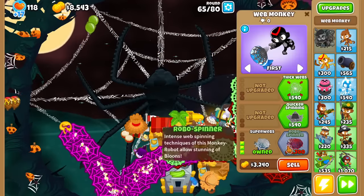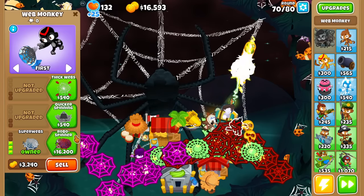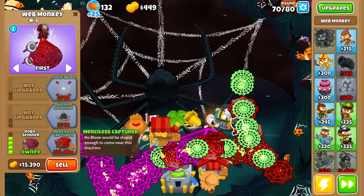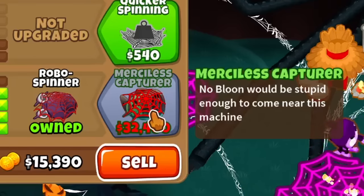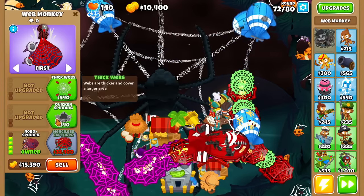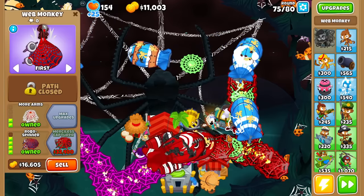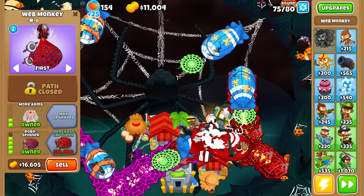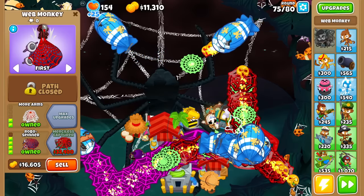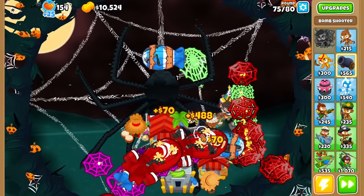Where is the bottom path? Robo Spinner: intense web spinning techniques of this monkey robot allow stunning Bloons. In other words, we could call this the Relentless Spinner. And while we're here, let's read Merciless Capturer: no Bloon would be stupid enough to come near this machine — I think this upgrade is as close as you can get to Spider-Man without getting sued. If I'm watching very carefully, it's literally acting exactly like Relentless Glue because it only seems to stun when a Bloon gets popped. See when those BBs pop the MOABs — stun effect. Otherwise nothing. Also this tower is incredibly laggy considering all the stuff we have on the screen.